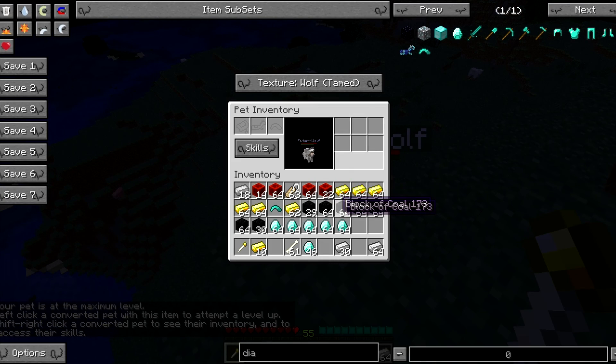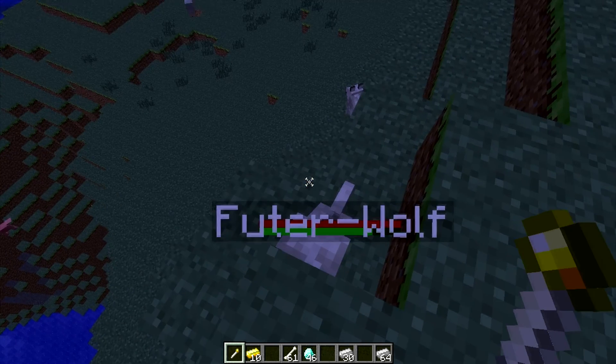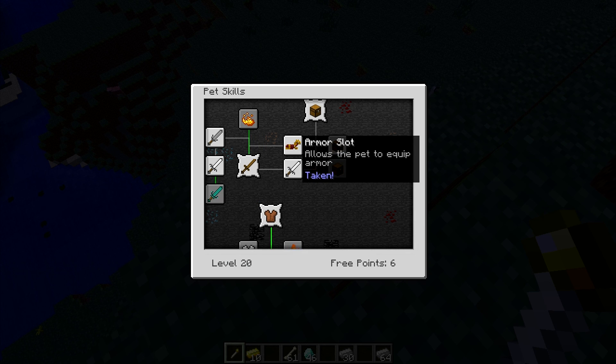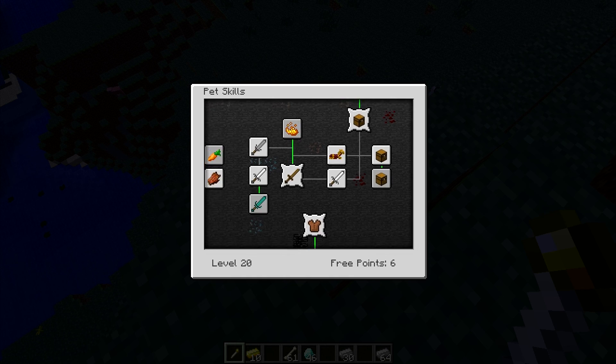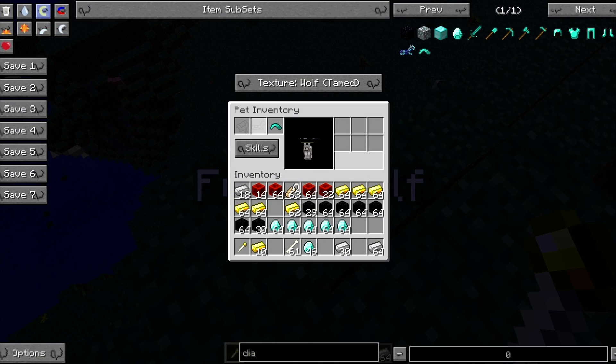The weapon slot basically allows you to give them claw covers. There's diamond, iron, and gold. As you can imagine, they have their respective properties — diamond is the strongest, iron is second strongest, gold is the weakest, and gold will run out the fastest. Diamond will last the longest. I'm actually not sure if these have durability. Since I got the armor slot and the rideable thing, you can see here on Future Wolf he has a place for armor and a saddle, and now he's got item slots as well.